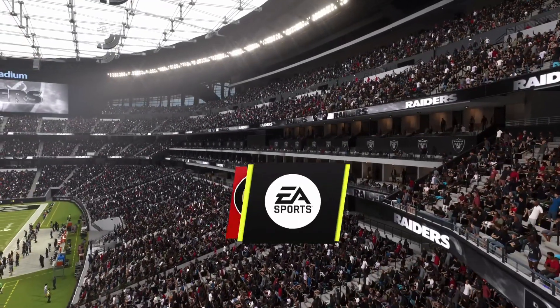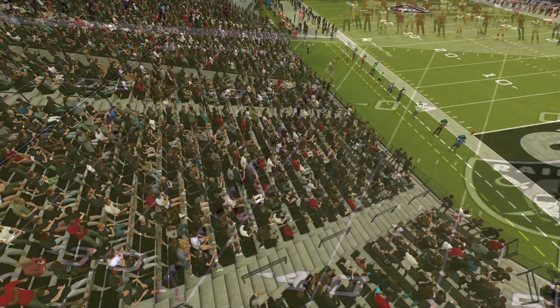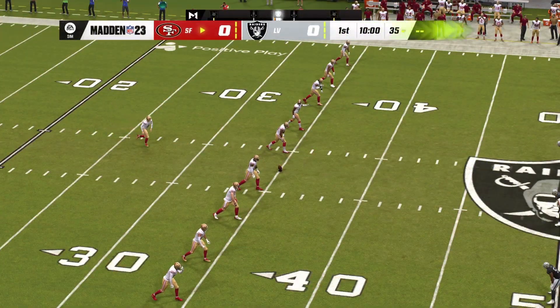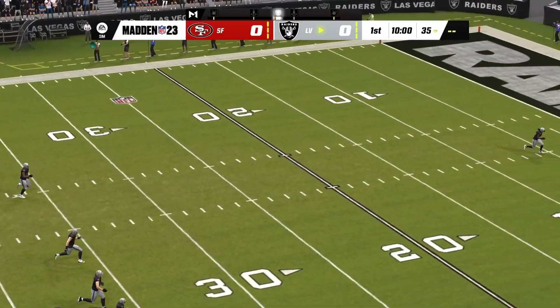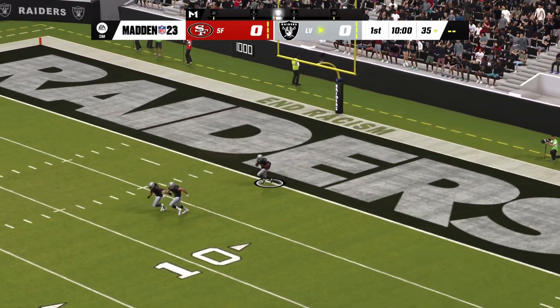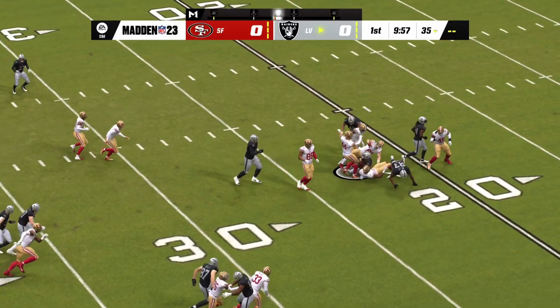Even with all the buildings around the Las Vegas Strip and all the action here, this is one of the city's biggest attractions — Allegiant Stadium, opened back in 2020. Coming up, we've got what should prove to be a good one between the San Francisco 49ers and the Las Vegas Raiders.